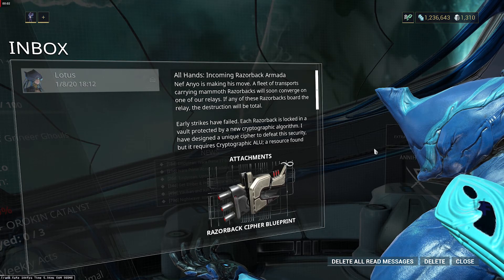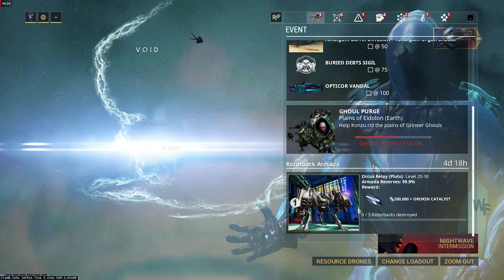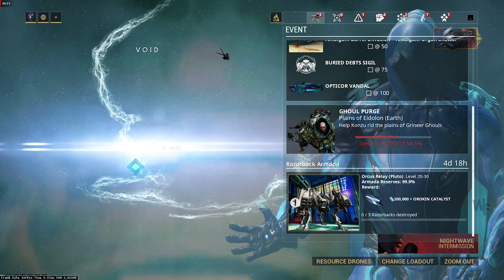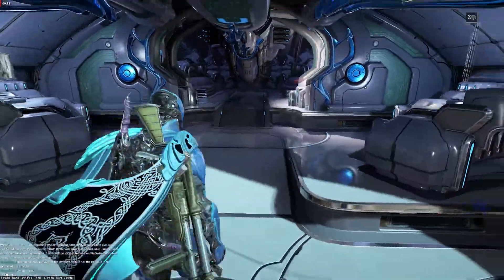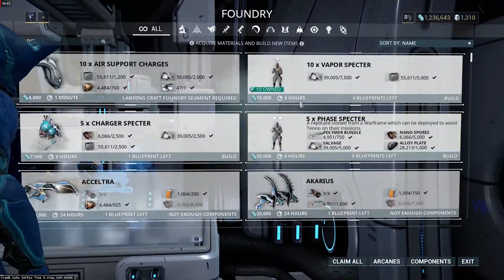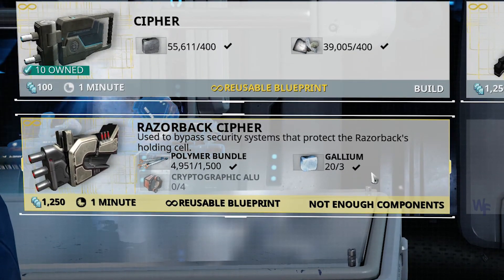Upon login, players will receive a Razorback Cypher blueprint via inbox message. Players are required to equip the Razorback Cypher in order to access the mission and access the boss door. The Razorback Cypher blueprint requires 1,500 Polymer Bundle, 3 Gallium, and 5 Cryptographic Glue.